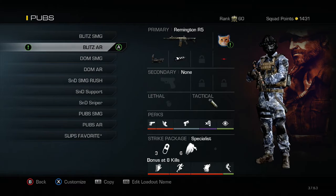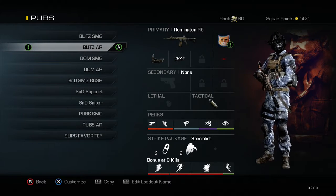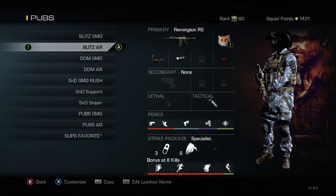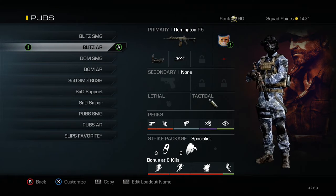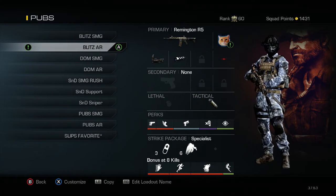For the Specialist strike package I'm using Sleight of Hand, Marathon, Stalker, and the reduced fall damage one, as well as ICU and Scavenger. I use Scavenger on the Remington because you don't get much ammo — 24 rounds per magazine and only three mags total including the one in the weapon, so realistically only 72 rounds. It takes about four to seven shots to take out an opponent unless you're hitting straight headshots.